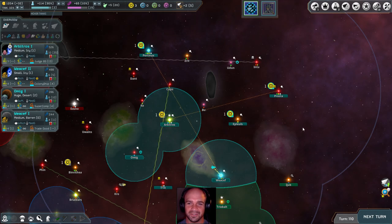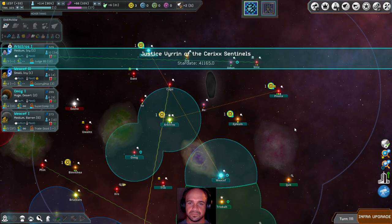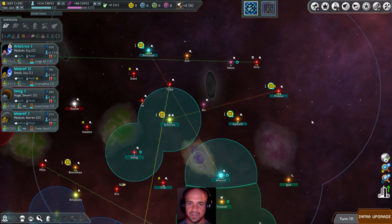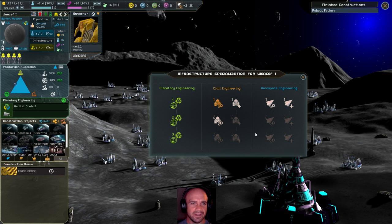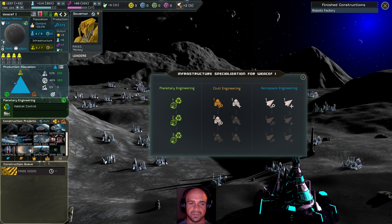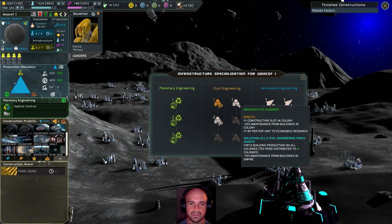Let's take a look at our production — 526, alright, that's what I was looking for. Choosing a new sector — we're going to go ahead and look in the upper right. We can now upgrade the infrastructure here, which is great. This one's the moon — or is it barren? Yeah, it's barren. It looks like a moon to me.